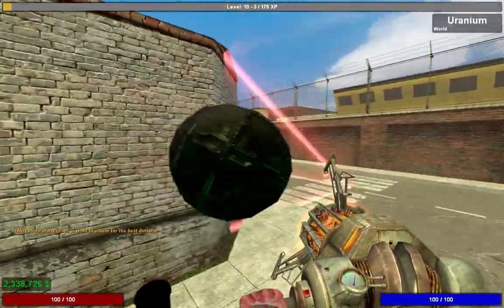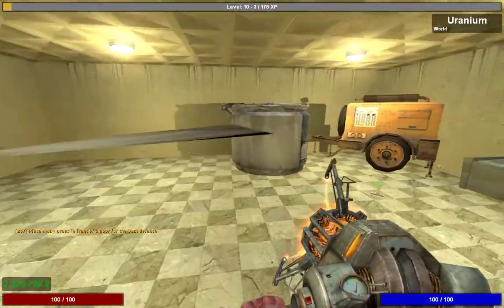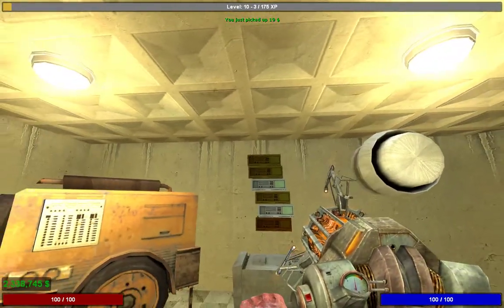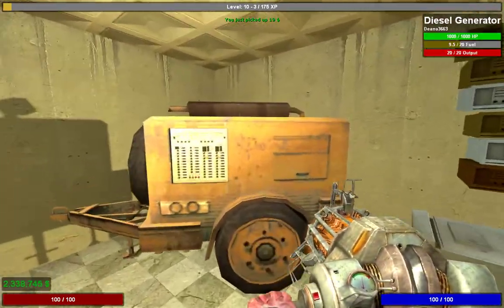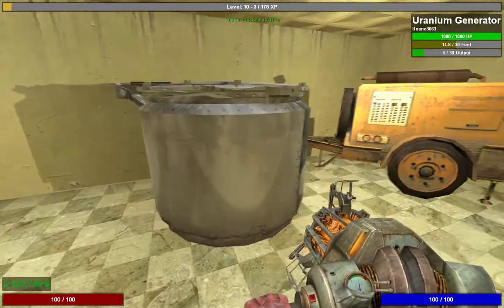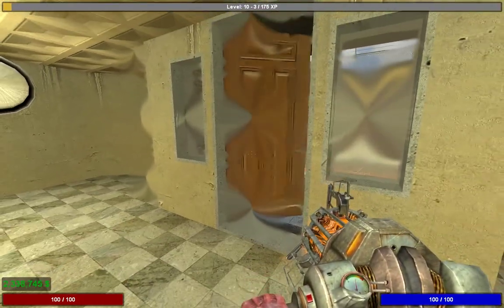Uranium will last a lot longer than other fuels and will power a lot more things, but you'll still need to refuel it from time to time. Now you can see everything is being powered — it's already maxed out. That's why you need this generator: it'll power your turrets, your repair unit, and everything else.